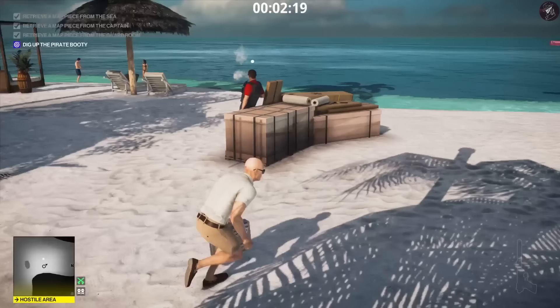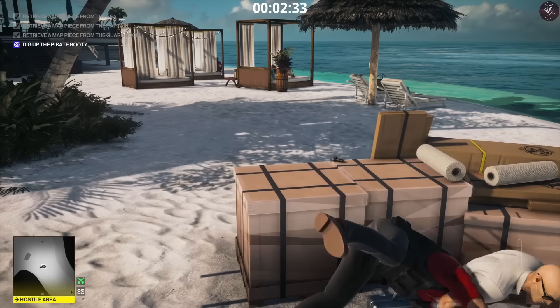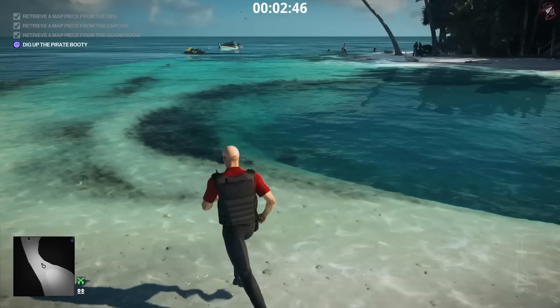We're going to get ourselves a disguise first as well, because there are no disguise restrictions for level one. We're going to wait for that woman in the bikini to actually go and sit down before we subdue this guy, to make sure we don't get spotted. We'll go ahead and subdue him, leave his body there, and take his disguise — just to eliminate any risk when you come over to this area.